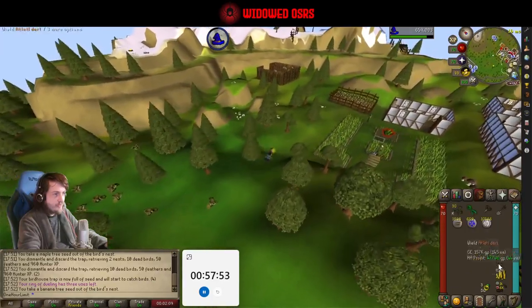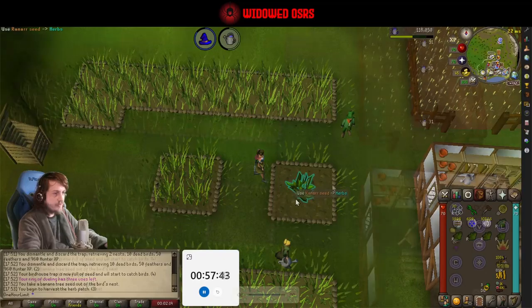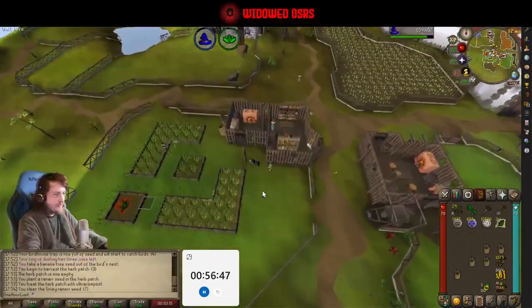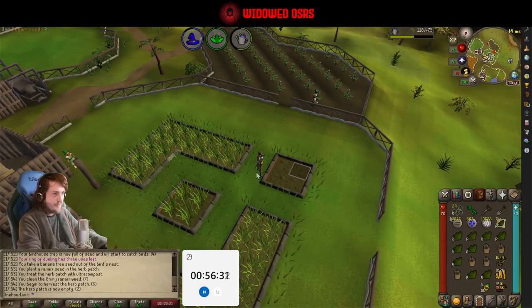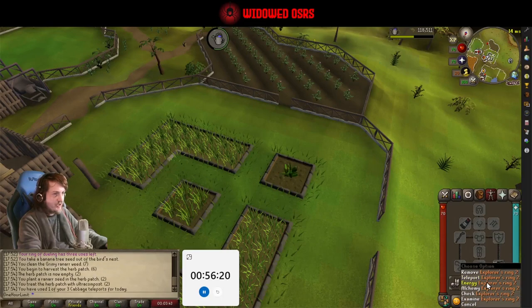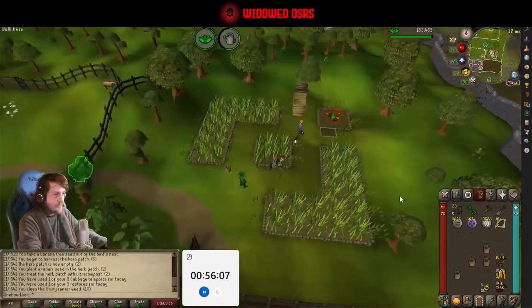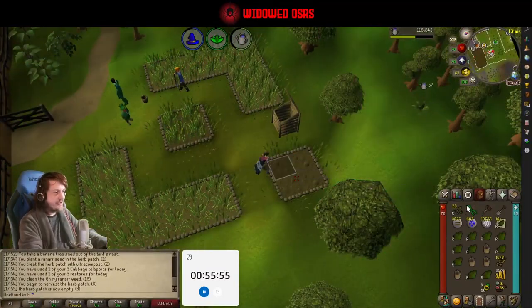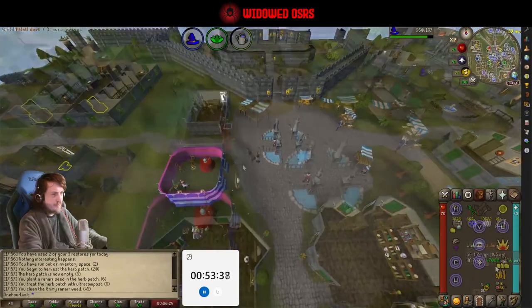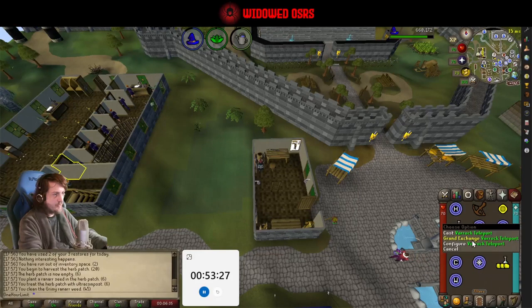It looks like we need money from Miscellanea, unless there's something waiting at the Grand Exchange. I turned my game sounds down because of flicking — makes more sense when I think about it. The birdhouse yields are decent. I recently changed my DPI because my wrist was hurting, so I made it faster to reduce travel distance. Still getting used to the faster mouse movement, but it's a good job we're not doing anything too crazy right now.